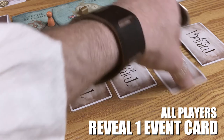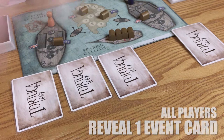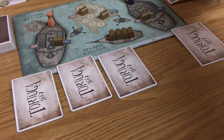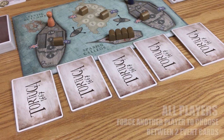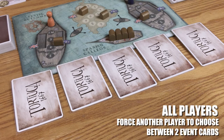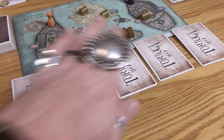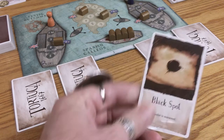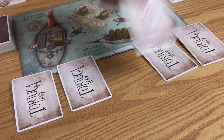Reveal one event card: flip over one of the cards on the playmat and resolve its effect, then replace it with a fresh card to keep things moving. It helps to know what the card does already, or a nasty surprise could spring out at you. Force another player to choose between two cards: point out two of the five event cards and your opponent must turn over one of those cards, activating its power. It'd be useful to have prior knowledge so you can really put them in a corner.